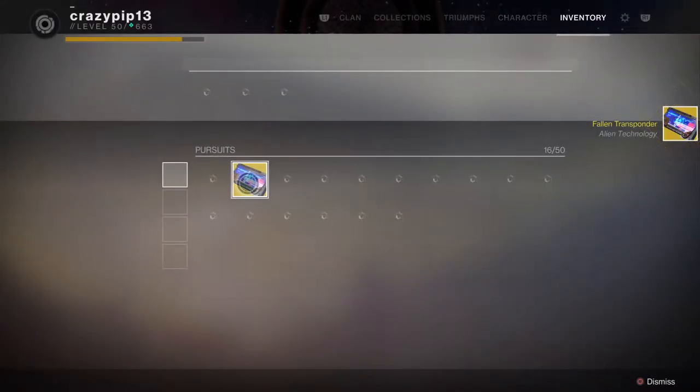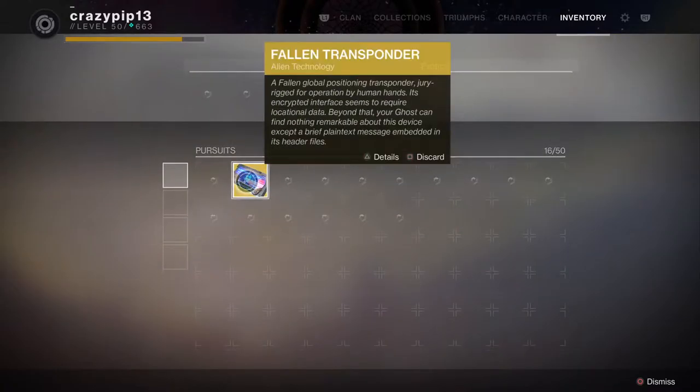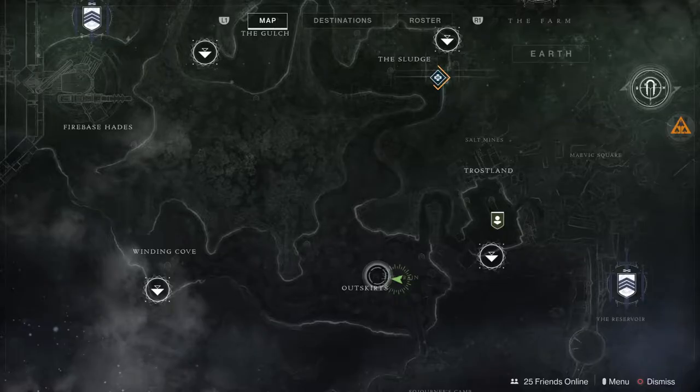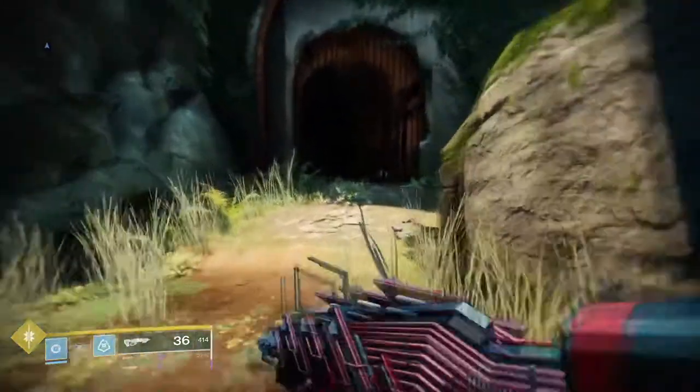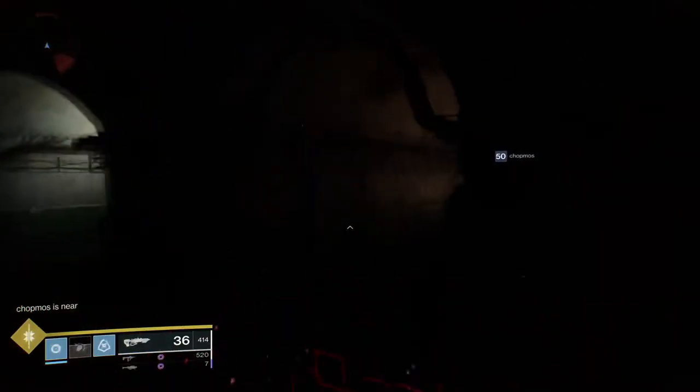After picking up the quest item, now we need to find nodes. A few of them are in the EDZ. To get the first one, head to the Outskirts into the Drain Lost Sector. Pretty much run through most of it and you will find your first node as shown in the video.